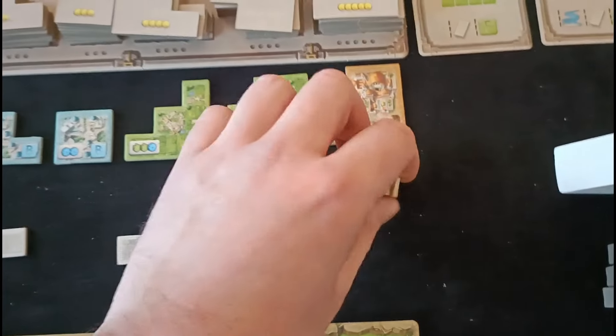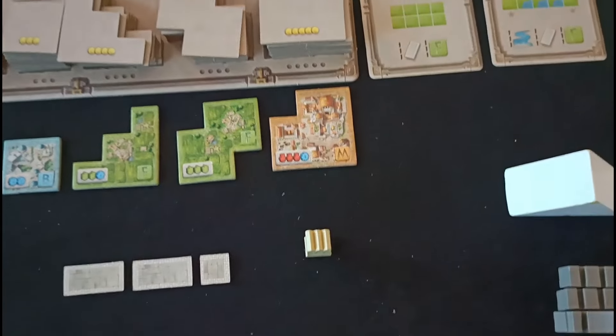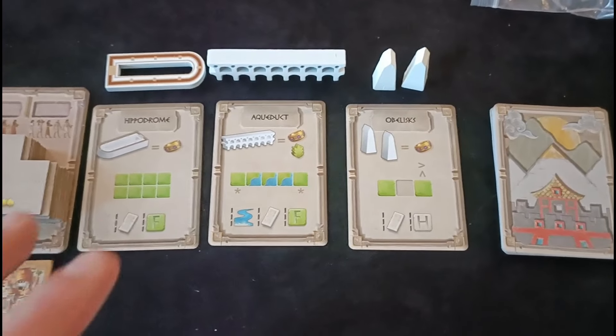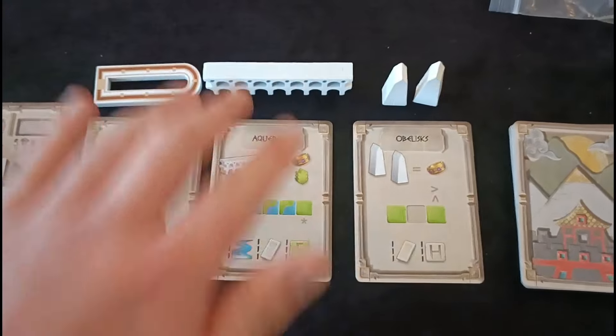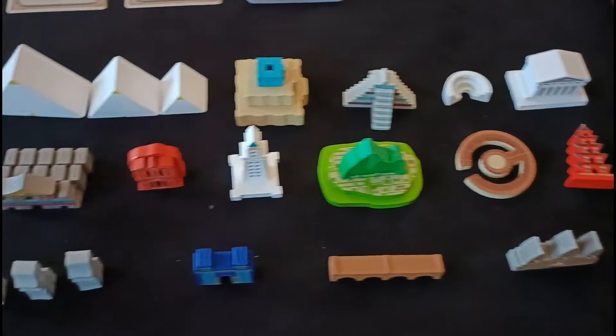You have the roads here and you also have these little towers which can come in very useful. More importantly, you have the wonders themselves. At any time in the game you'll have three wonders up for the taking, and each one has an associated card as well as a rather nice wooden component to represent the wonder.